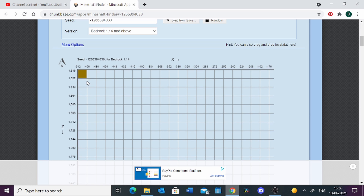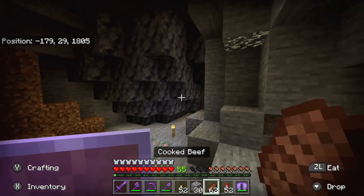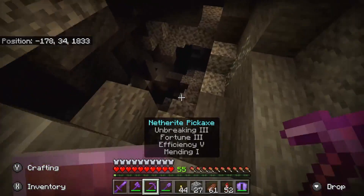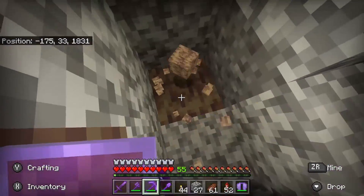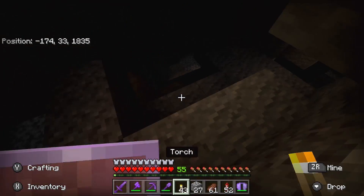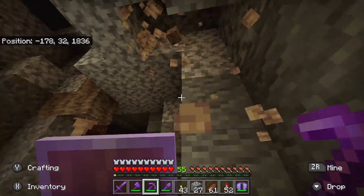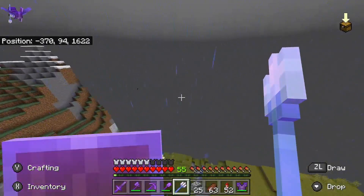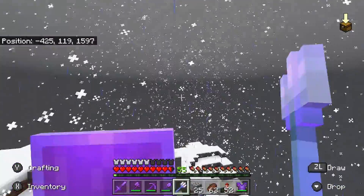Okie dokie, let's see here. If somebody said amethyst geodes aren't common, I need you to show them this video. Some dripstone and some dripstone blocks - unfortunately they only come in small little sections like these, not like the massive caves you've seen in the trailers, but it's still nice.